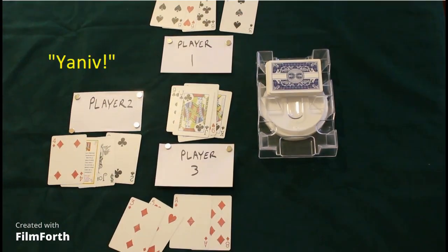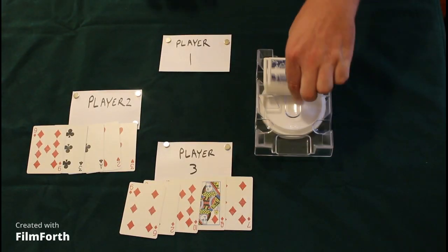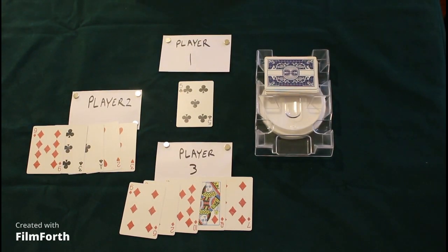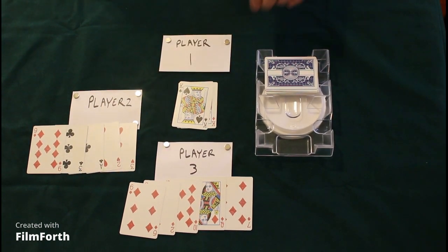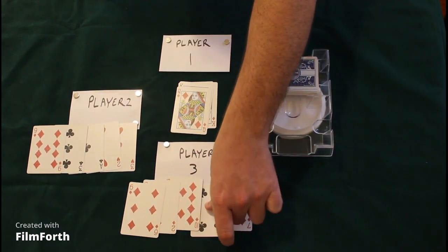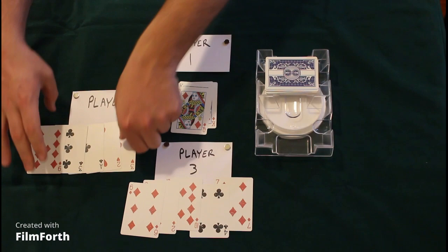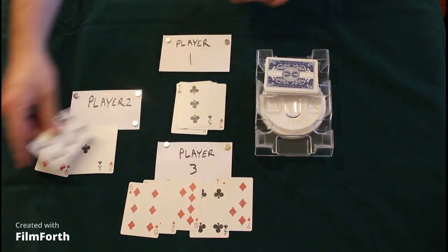Player two has called Yaniv — he has only six in his hand, everybody else has a higher amount, so he scores zero and everybody else scores their hand. We'll go to a new draw and a new deal. Whoever wins the previous round deals, and then they get the first shot — so the deal changes by whoever wins the round.